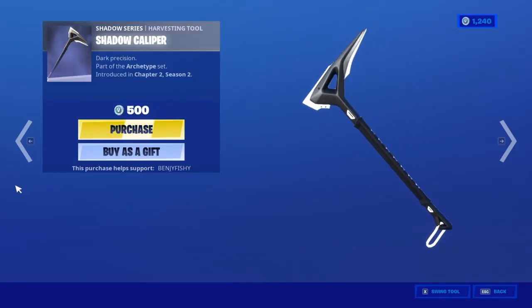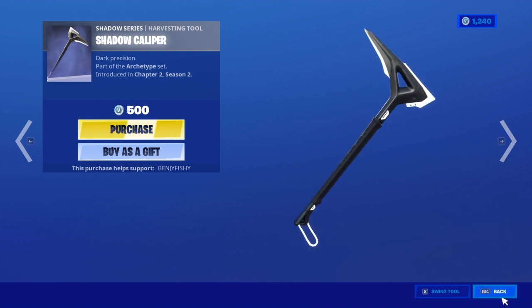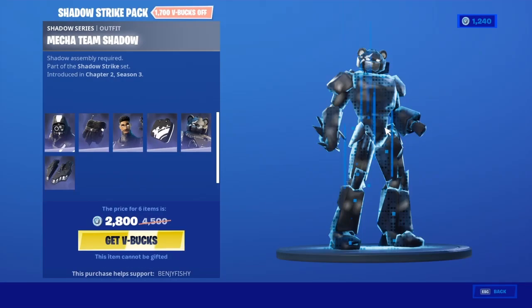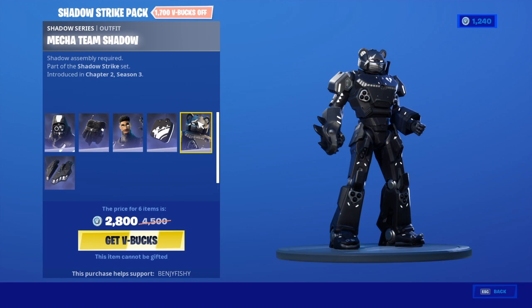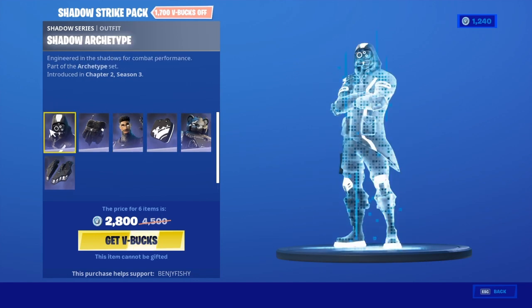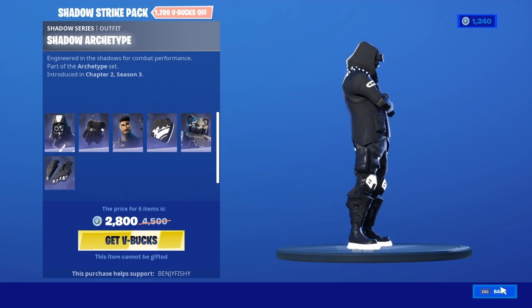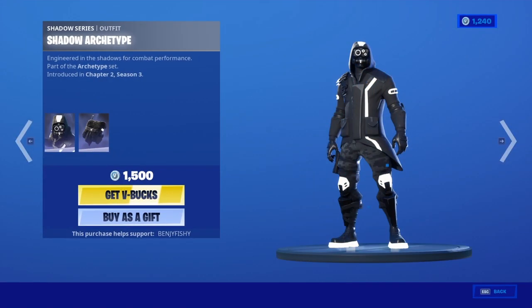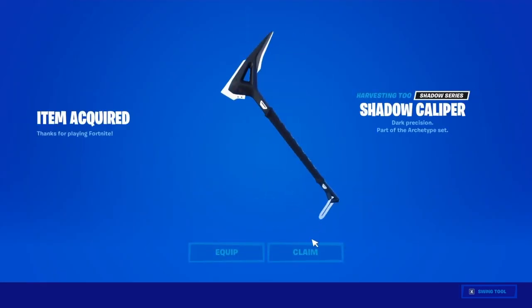What's going on, you guys? Shep here once again, and today we're making another item shop video. We're going to be doing the shadow caliper pickaxe. The new shop came out and these showed up — the mecha team shadow, the night gunner, and shadow archetype. I think this one's the only good one, so I don't know if I'll be buying this pack, but today we're just going to showcase the shadow caliper.